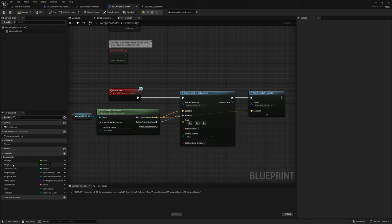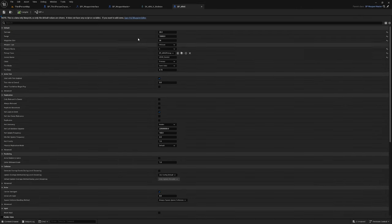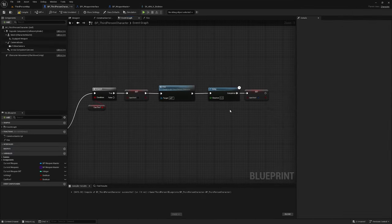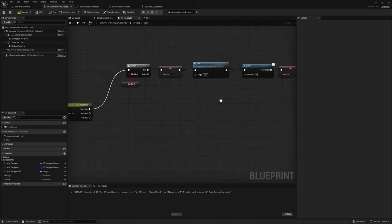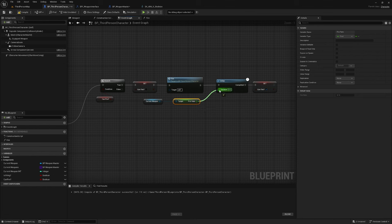In BP Weapon Master, create a new variable called fire rate of type float and set the default to 0.15. This is the delay duration — the lower the number the faster it fires, so 0.15 means roughly six to seven shots per second. Go back and get the current weapon's fire rate and plug it into the delay node.